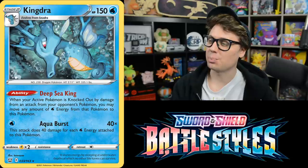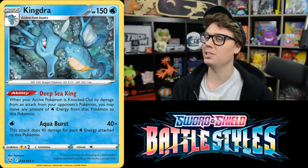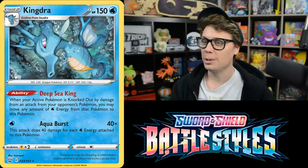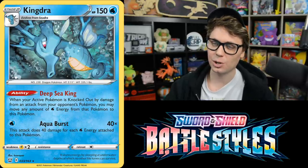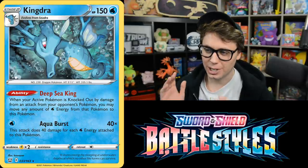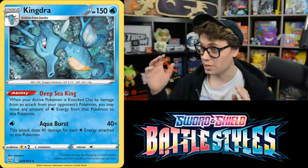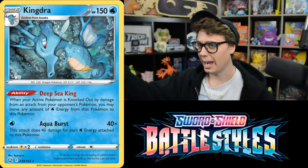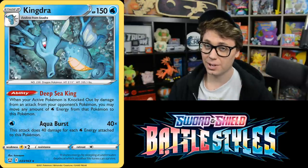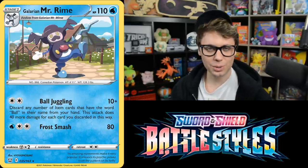This Kingdra is one of my favorite single-Prize attackers printed recently. It's a Stage 2 — and we know attacking with Stage 2 Pokemon is a recipe for heartbreak — but it has a cool ability: Deep Sea King, when your active Pokemon is knocked out, lets you move any amount of Water Energy from that Pokemon to Kingdra. Then Aqua Burst for one Water Energy does 40 damage for each Water Energy attached. Six Water Energy is 240 damage; ten Water Energy is 400 damage. Chain Kingdras together passing all that energy forward. You could power it up with Frosmoth. What could go wrong?